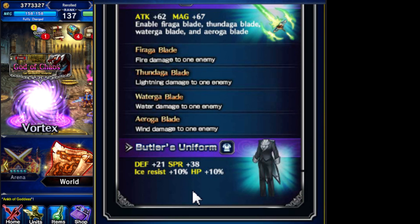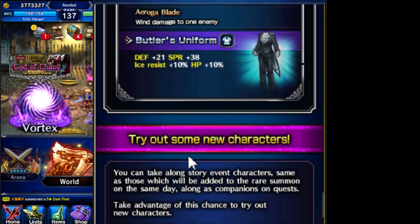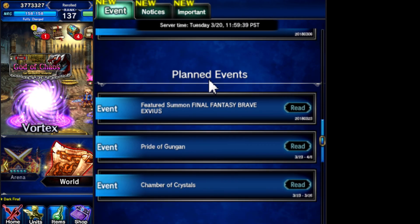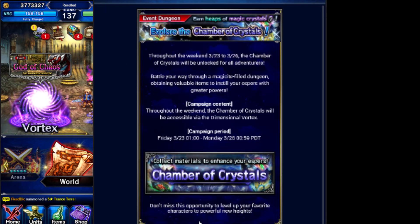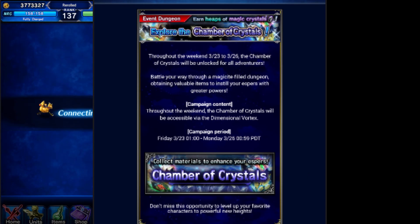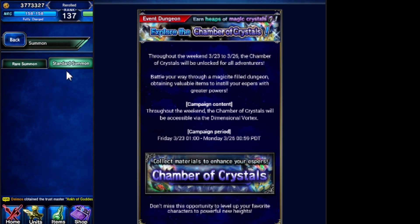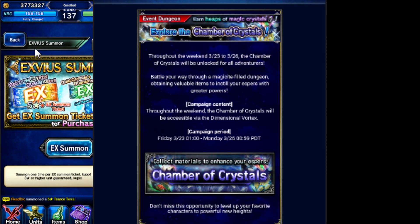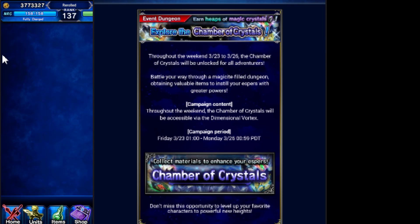Butler uniform — sucks, what can I say? Chamber of Crystal — pass, straight out pass. You never need these if you've been doing the raids at all. You should be getting a ton of them doing raid summons.